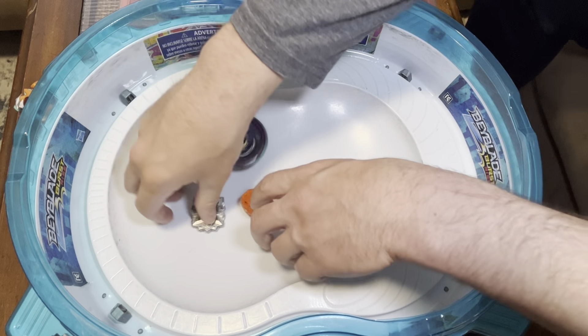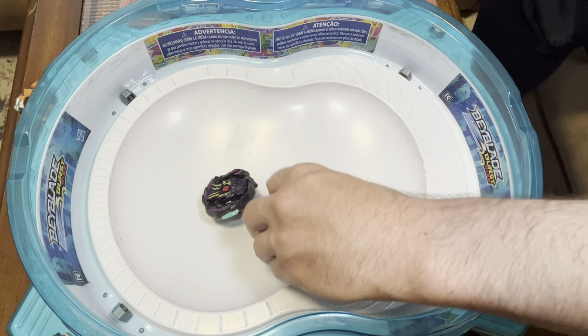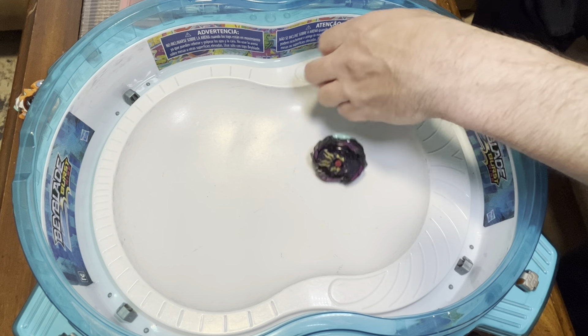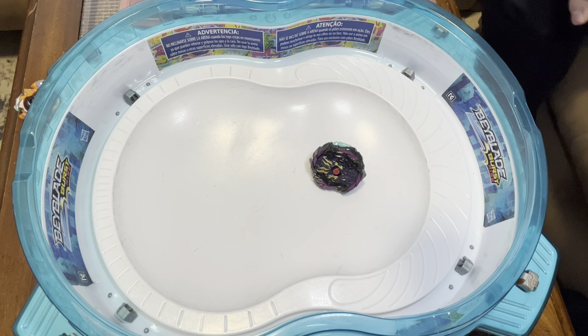Nice burst. Right Artemis jumped over Belcash, came back around, hit right here. Belcash swooped back around, caught it in the pinch point, and it hit right at the wall and burst. Very nicely done.